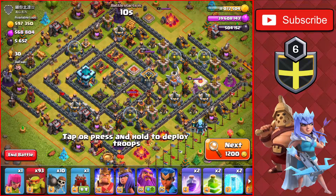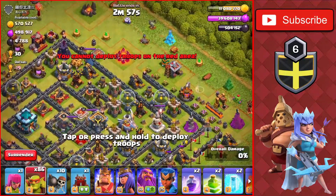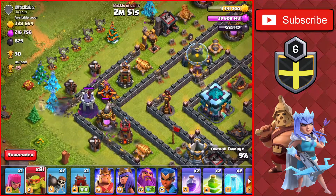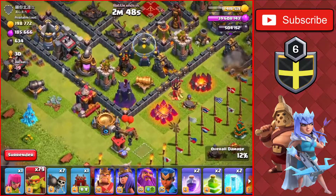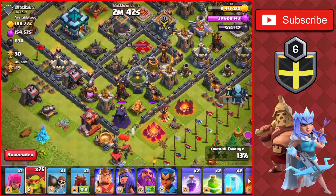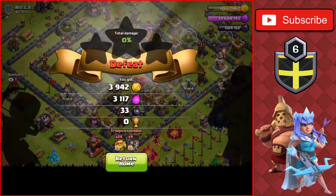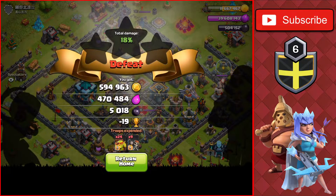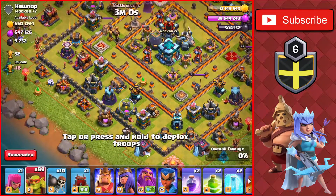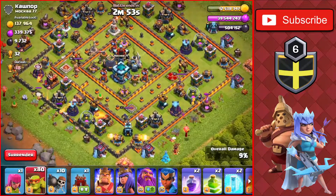We found another Town Hall 13 with 600,000 of each, and most of it is in the collectors. We quickly war-break in and get all the gold from the collectors, then use wall breakers to get into the final compartments for the rest. All the loot is gone — 600,000 of each in about 30 seconds. We find another dead Town Hall 13 with all collectors on the outside, and once again get 600,000 of each very quickly.